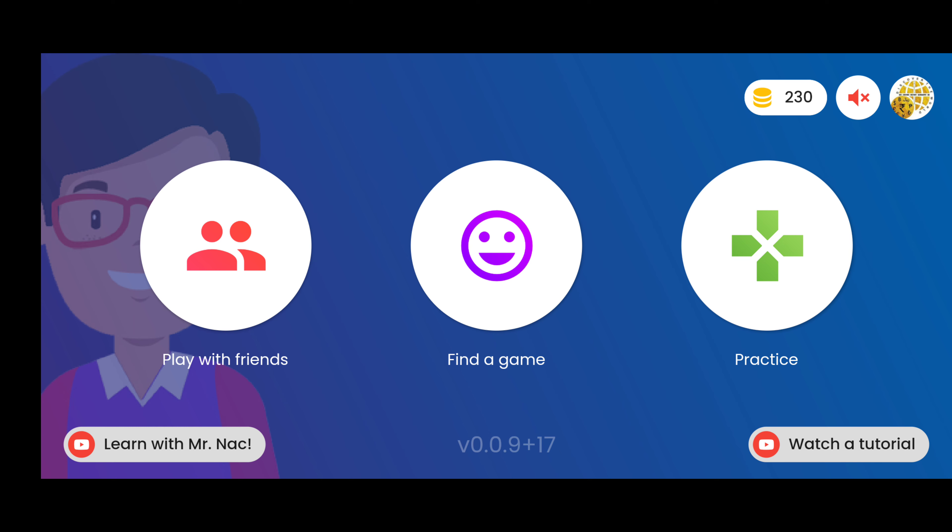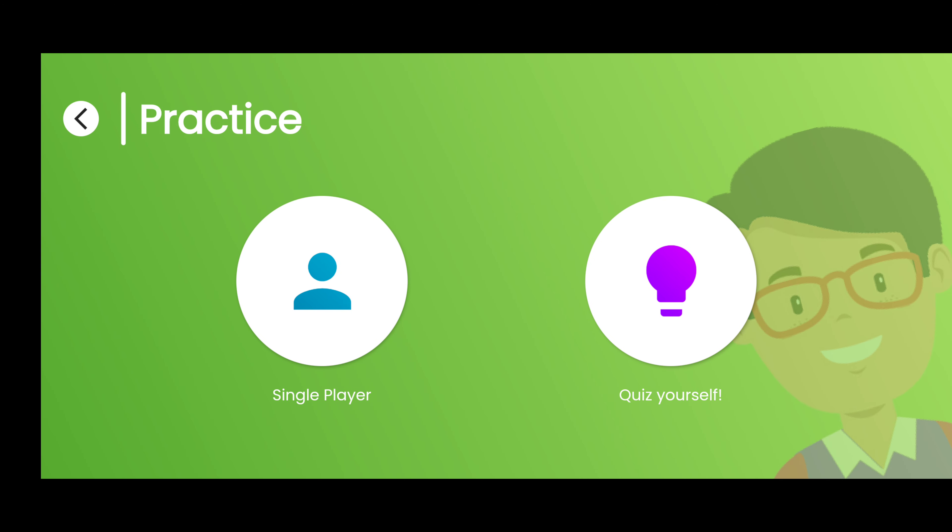Play with Friends: users can play in close groups by creating groups. Find a Game: users can play with worldwide users by searching available users for different modules and difficulty levels. Under Practice modules, users can even play single player or by a quiz.